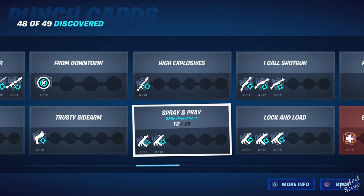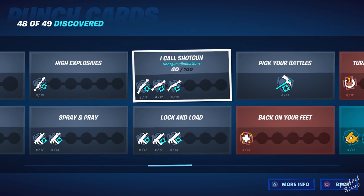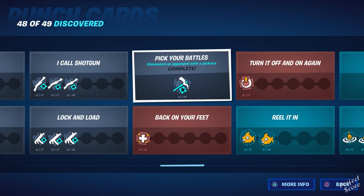Then there's Spray and Prey — eliminating opponents with an SMG. I Call Shotgun is the same thing but with a shotgun. Block and Load is the one for assault rifles. Then there's Pick Your Battles — eliminate an opponent with a pickaxe. You can damage someone for 80 health with a normal weapon; as long as the final hit is with a pickaxe, you'll unlock this one.